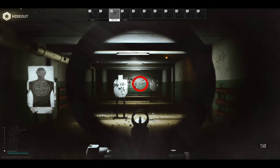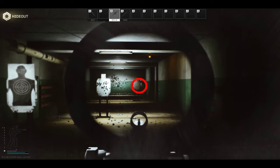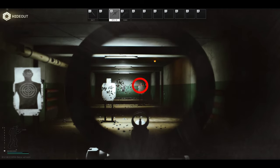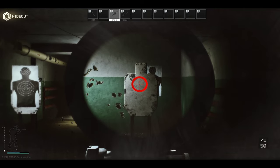As you can see, we are now zoomed in at times one scope range. When we want to go closer, zoom in with Alt and Right Click — as you can see the target is already four times closer to us.